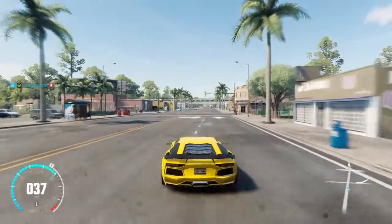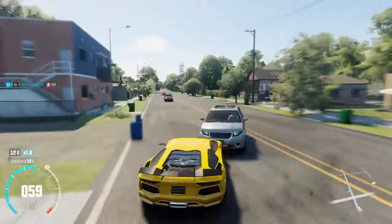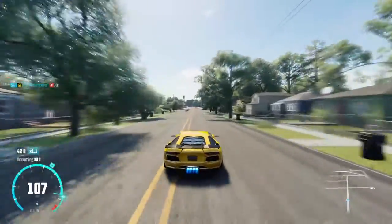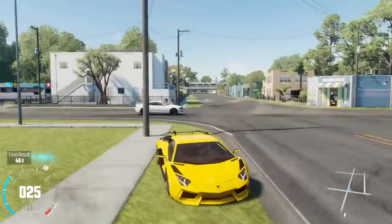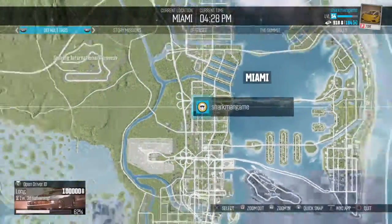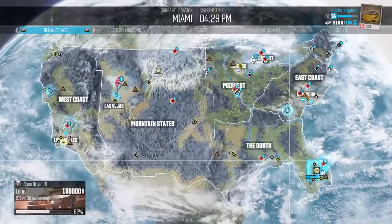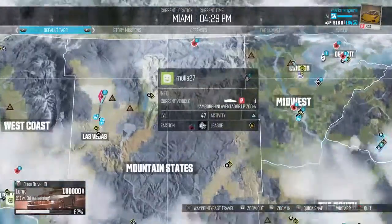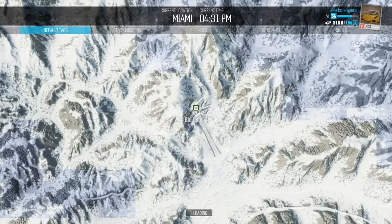Right now we're going to go get some money so I can upgrade this thing — do visual upgrades to it. It looks good, but there are a few things I might want to change about the car. I friended this guy just a few minutes ago and he's at the ski jump, so we'll fast travel to him.